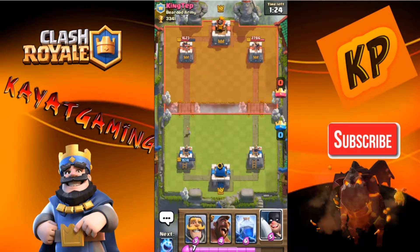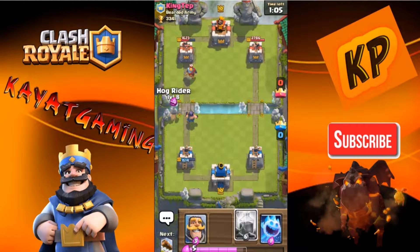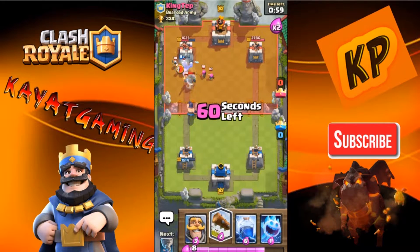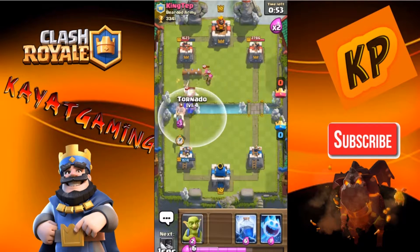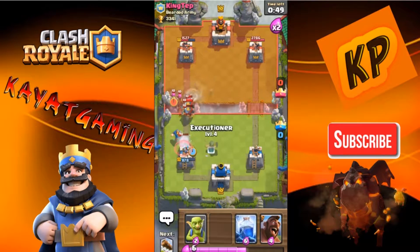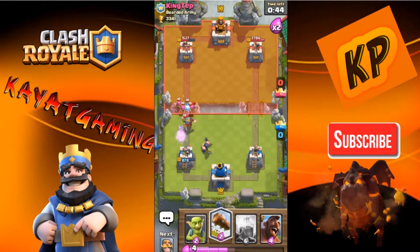I'm going to put my Executioner down once I get to 10 Elixir so I can start doing an ultimate Hog Rider push. Alright, Executioner is down. I'm going to put my Hog Rider right here and get ready for my Lightning. Uh-oh — he didn't put his Infernal Tower down, so it's going to lock on. Executioner is going to wipe all that out.